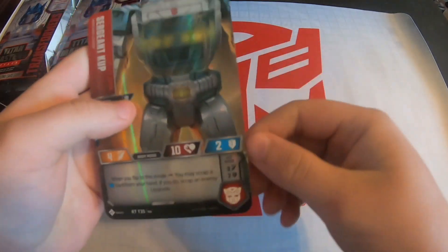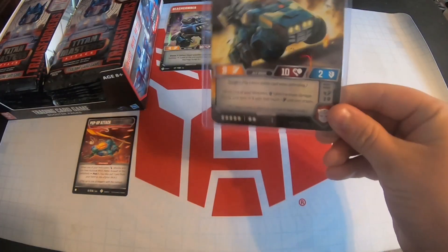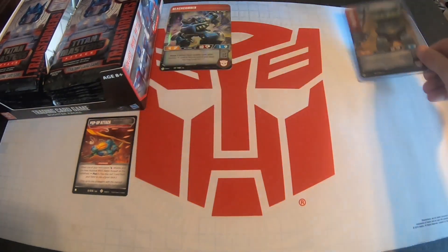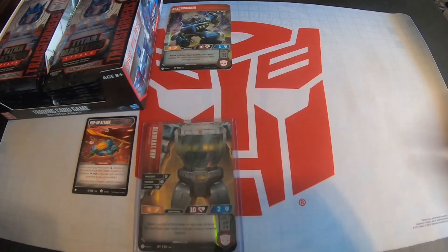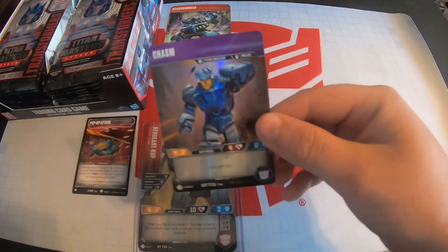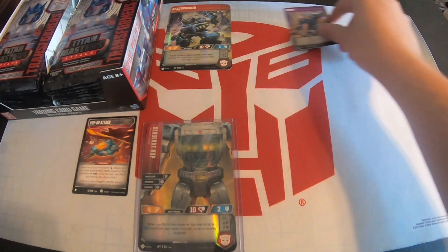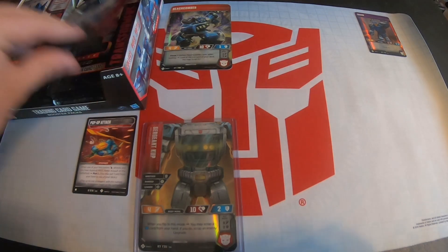Next pack — our first rare is Sergeant Cup. He is the Wrecker Leader, so that's pretty cool. I'm really hoping this box has the misprint Twin Twist — the one that has no stars on the bottom. I'm sure we'll come across him and I can talk about it later. The head that came with Sergeant Cup is Chasm. I know a lot of people have been saying it as 'Chasm,' and that has upset some people, which is kind of funny.